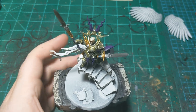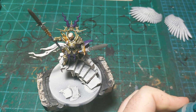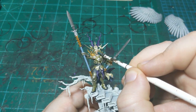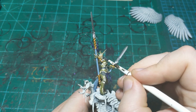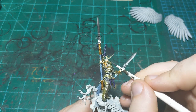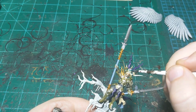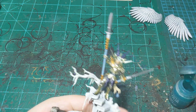Now we'll do her eyes. For that we're using Aethermatic Blue. We'll also use this on a couple of the runes on the model. Just get some of that and dot it in her eye — make sure it pools a little around the eye because we want it to look like magical energy coming out. Dab it back a little if it's too strong. Now she's got magical glowing eyes. Then we'll put it in this rune as well — I think that's the only one.